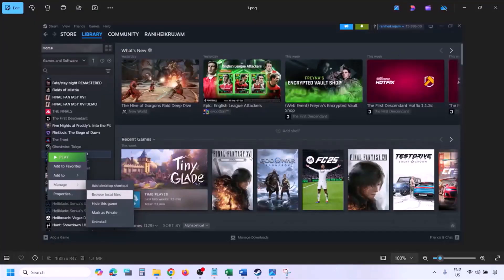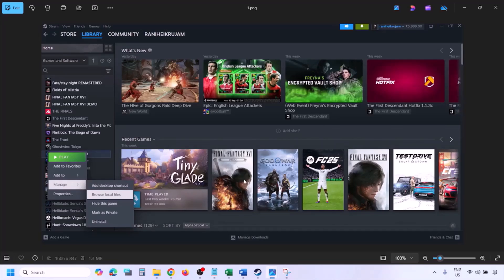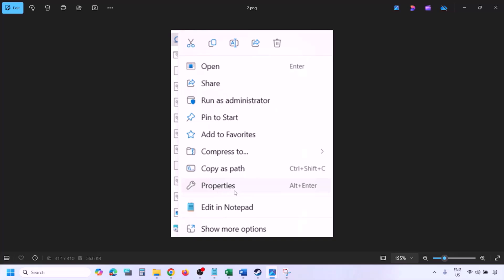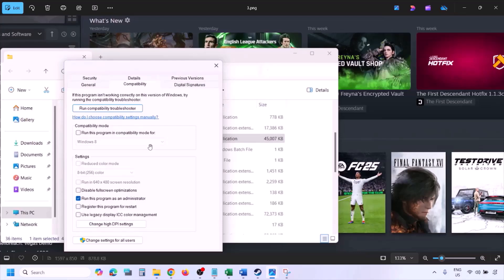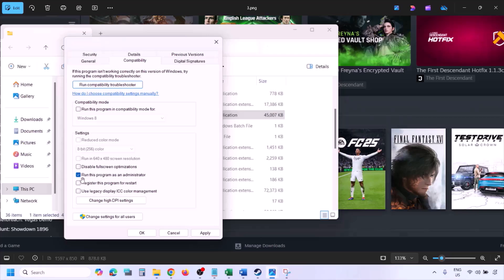To run the game as administrator, go to Steam, open the library, find the game, right-click it, select Manage, and click Browse Local Files. In the game installation folder, right-click the game exe file, select Properties, go to the Compatibility tab, and check the box that says Run this program as administrator. Click Apply and then OK.